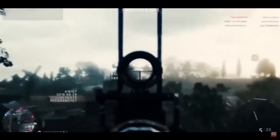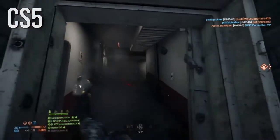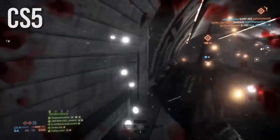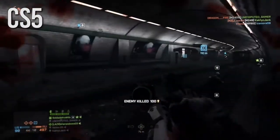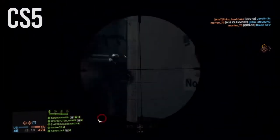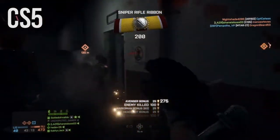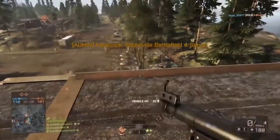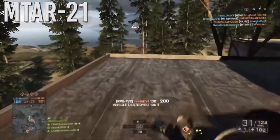A lot of you mentioned the CS5 as the best close-quarters sniper, and I'm including a clip from one of my best montages from a few years ago using it. The CS5 is definitely a good close-quarters weapon — I use it on Locker, and I honestly preferred using it in hardcore as well since you can quick-scope and be stealthy. In hardcore you're pretty much never getting hit markers with this weapon except at really long range.